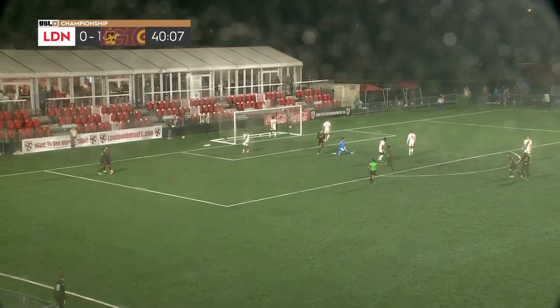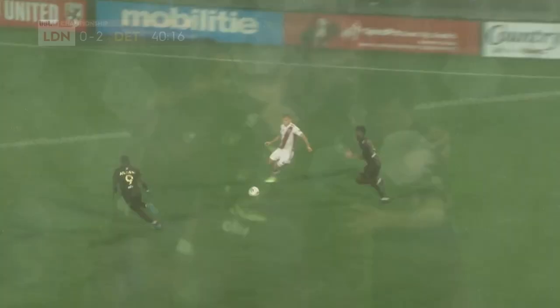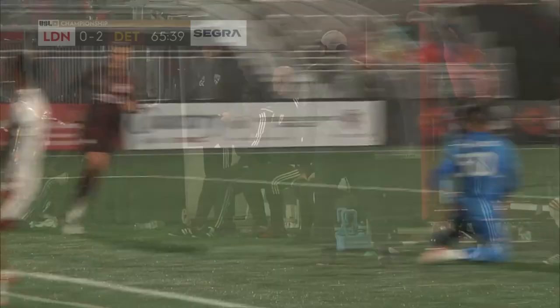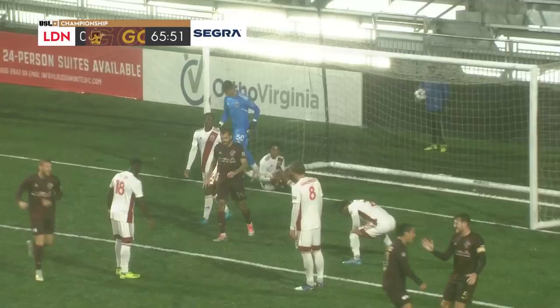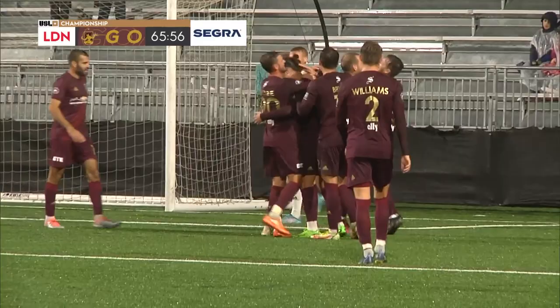Detroit City lead 2-0. Just when we were alluding to the fact that it wasn't clicking for them — Jop does extremely well to force the back line, very unselfish, just waits for the ball to develop in front of him, and rolls it into the path of Maxi Rodriguez. Great first touch to set him up and he has eyes for that far corner. Looped into the back post — headed down centrally! It's gone in, it's a third! Detroit City in a very dominant position now, and it looks like it's been touched in yet again by Maxi Rodriguez.